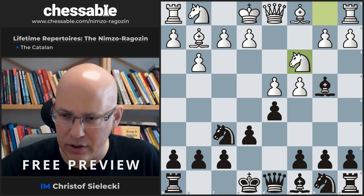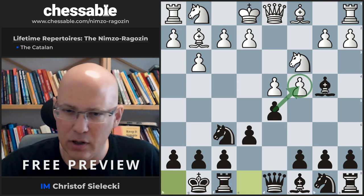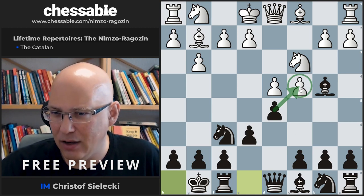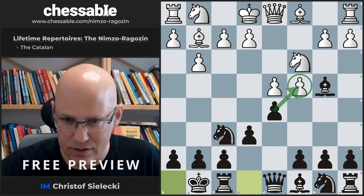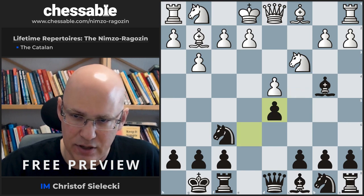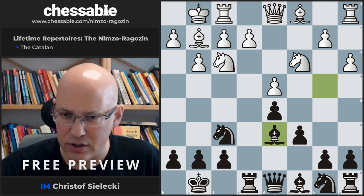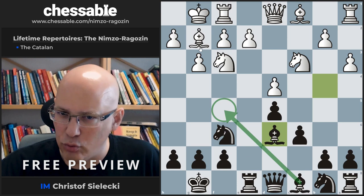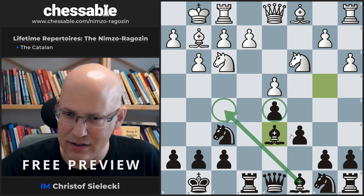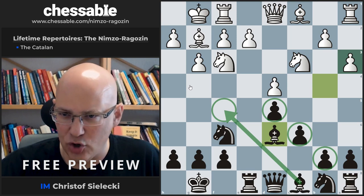After knight c3, we will castle, and now white has a fundamental choice: keep offering the pawn or take on d5. After knight f3 we will grab the pawn — that's the main line. Sometimes white wants to avoid that and takes on d5, which doesn't really bother us at all. We simply take and set up a position with c6 and rook e8. This is a very healthy position with very good development and no problem piece — this bishop, for example, can easily develop to f5. It is not so clear what white's bishop is doing on g2, which is a common problem when the fianchettoed bishop faces its own pawn wall. Black is fine.